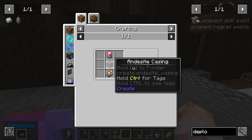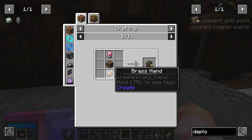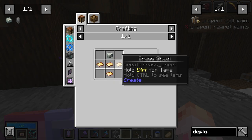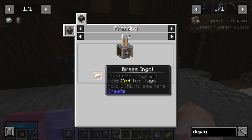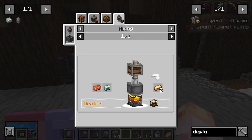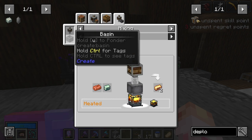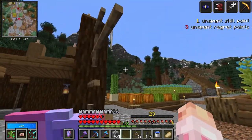For the deployer, we're going to need another andesite casing, and then we're going to do this electron tube and the brass hand. The andesite casing is pretty easy, so let's do the brass hand, needing andesite alloy and brass sheets. Brass sheets are brass ingots — brass ingots are mixed copper and zinc ingots, and it needs to be heated. We also need a mechanical mixer and a basin. That's why this is going to be a multi-part thing.